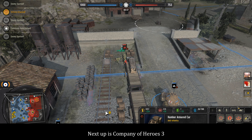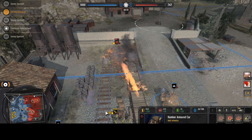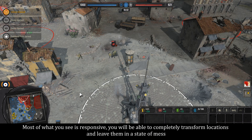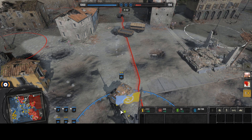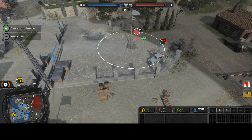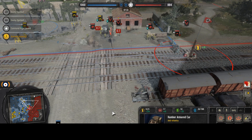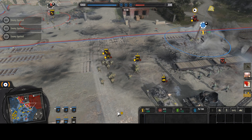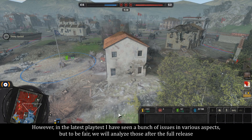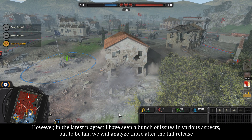Next up is Company of Heroes 3. The first game is an absolute classic and it's an amazingly responsive experience. The third one generally goes in the same vein — most of what you see is responsive, and you will be able to completely transform locations and leave them in a state of mess. However, in the latest playtest I have seen a bunch of issues in various aspects, but to be fair, we will analyze those after the full release.